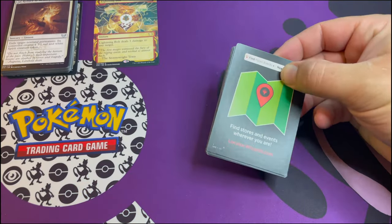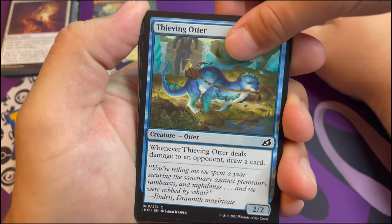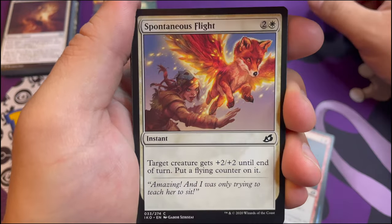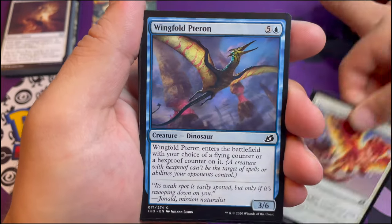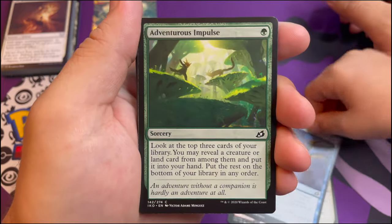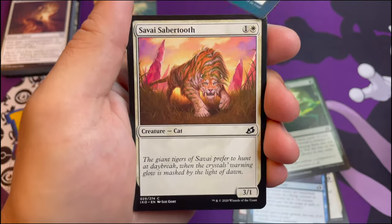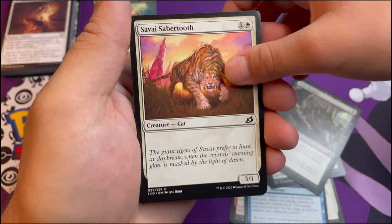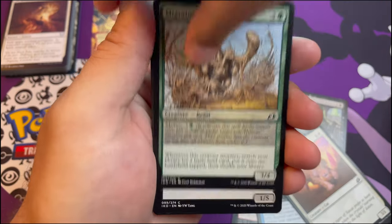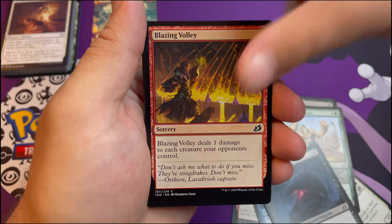Easy there, you're bumping into the light, you're gonna knock it over. Let's see - we've got a Thieving Otter, Go for Blood, Spontaneous Flight - the fox just pops some wings out and flies away, happened to me in college once. Wingfold Pteron - this is a pterodactyl, yeah. Adventurous Impulse, Dark Bargain - I wouldn't do business with that guy. Survive, Sabertooth, Migratory Greathorn - super good card.